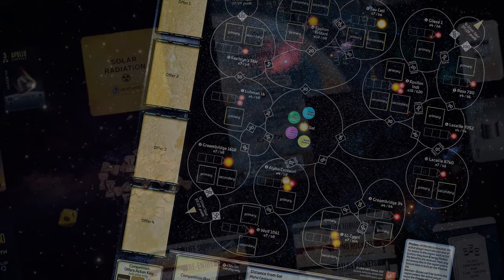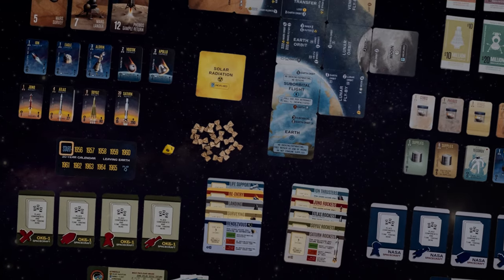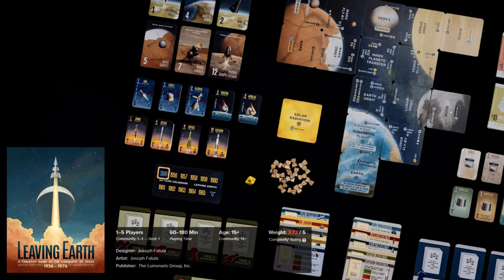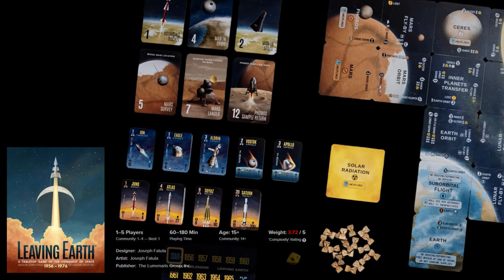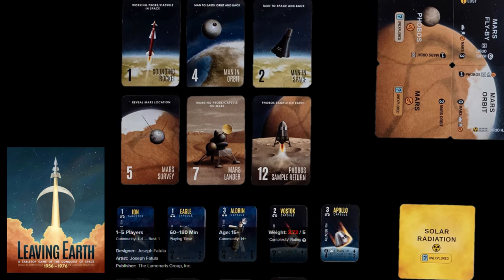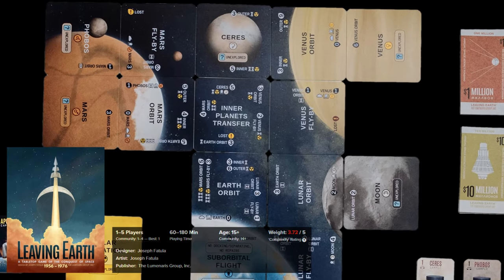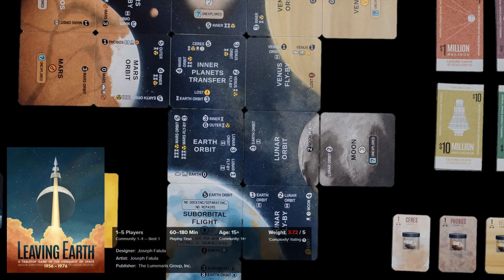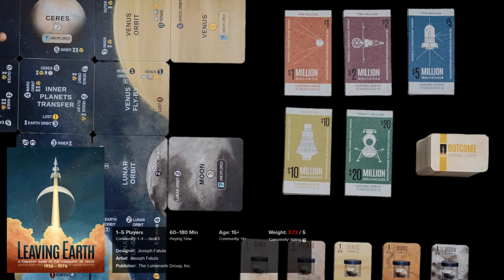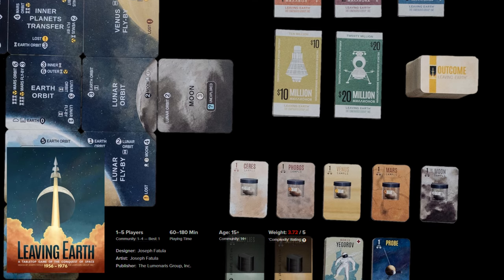Talking about space exploration, the next game is an icon because it is about the very inception of spaceflight and space exploration — Leaving Earth, absolutely a great game, one of a kind in our top. Game events are set during the time span between 1956 and 1976, focusing on space project planning and risk management. The objective is to embark on a single journey into outer space to win the game. Players must plan each journey carefully, finding the cheapest, quickest and safest ways to reach their objectives while avoiding taking too much time to prepare.